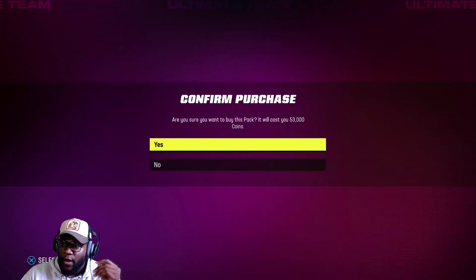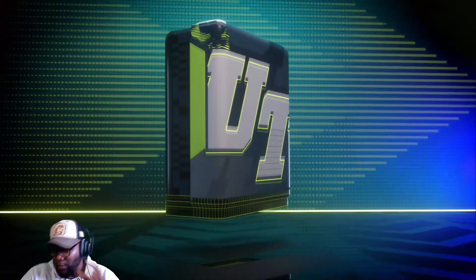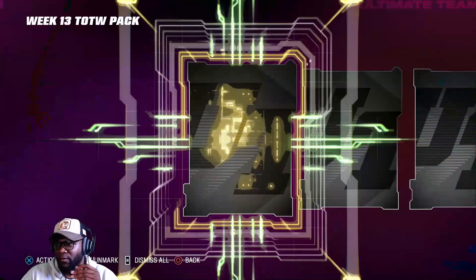The pack is 270 plus, 181 plus Team of the Week player, and 185 plus. If we pull something crazy we're getting in and getting out, but if we don't pull anything crazy we're going to move on to some different packs.